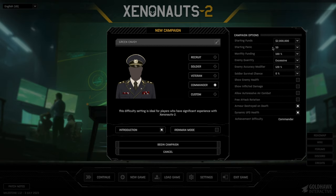Starting panic determines when different regions will defect. Monthly funding on recruit is 120%. Enemy quantity is marked 'excessive' — I like that. Enemy accuracy is 120% of normal stats. Soldier survival chance is the survival chance if a soldier is shot down. In the original UFO there was a survival chance too, and certain armor and buildings gave you a little extra. You can also toggle show enemy health, and inflicted damage and auto-resolve combat disappear at Veteran difficulty.